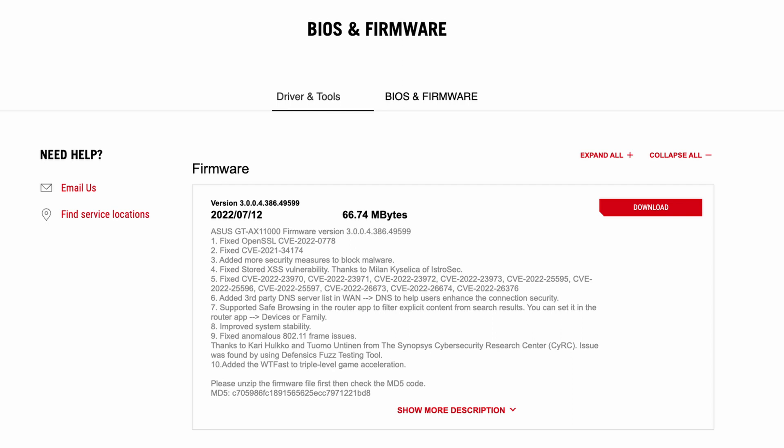Seventh, they're now supporting safe browsing in the router app, which filters explicit content from search results. You can go into the app and set it under devices or under family. Basically it turns on the kids-safe version for Google and Bing search results, making the experience family-friendly or kid-friendly for anyone searching.